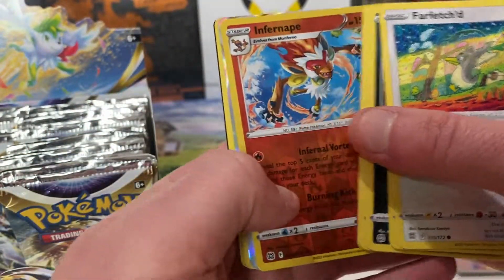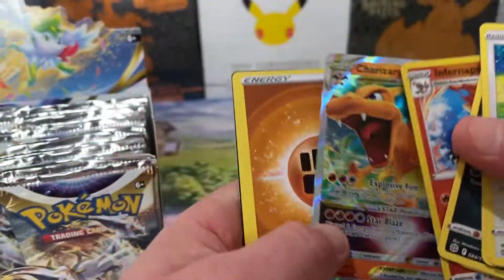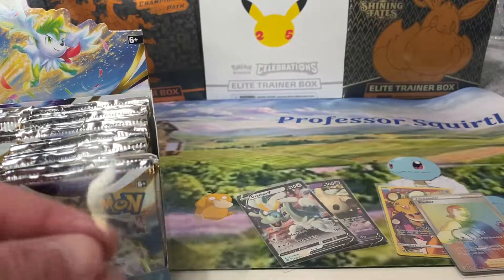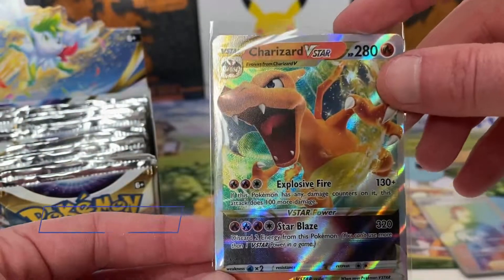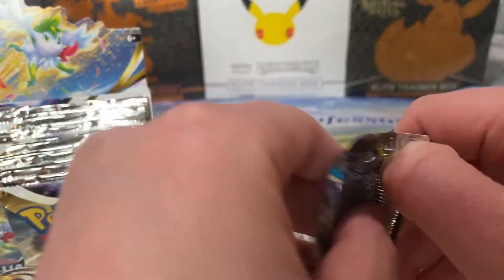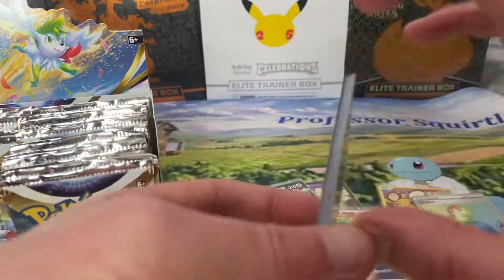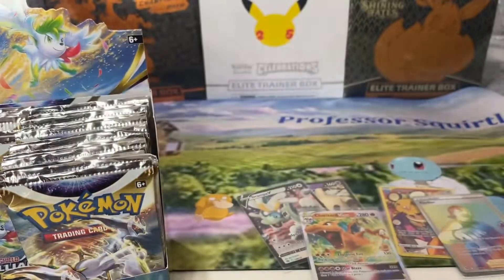It beats doing the card trick. Charizard V-Star — nice! It saves a lot of time. Two Charizards so far. Do you know what? It would make for a cracking video if we've got all of them — all four. So there's the full art and the rainbow — we haven't even pulled the normal V.